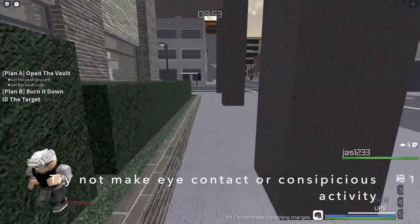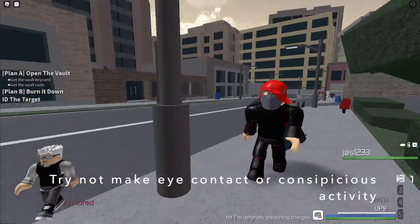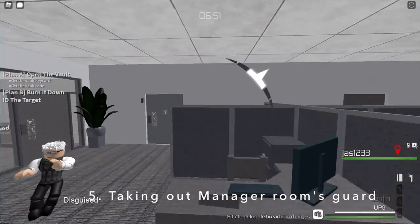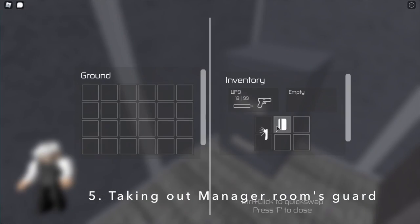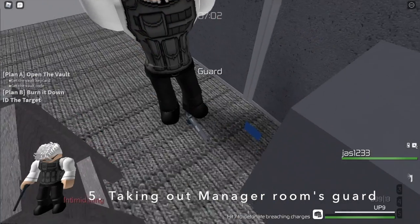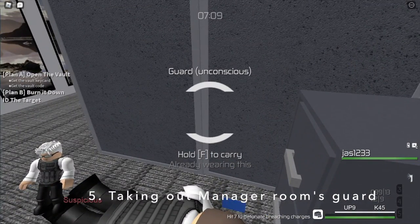My friend Jess here also has Aegis armor — his character is trying not to make eye contact to walk past the street. There is always a safer way to take out the guard, which is camping by the manager room. Just do one simple thing: drop a weapon, key card, lockpick, or scrambler — whatever can be detected by the guard. Once it approaches you and is not in sight of any other NPC, you can take it out and nobody notices.